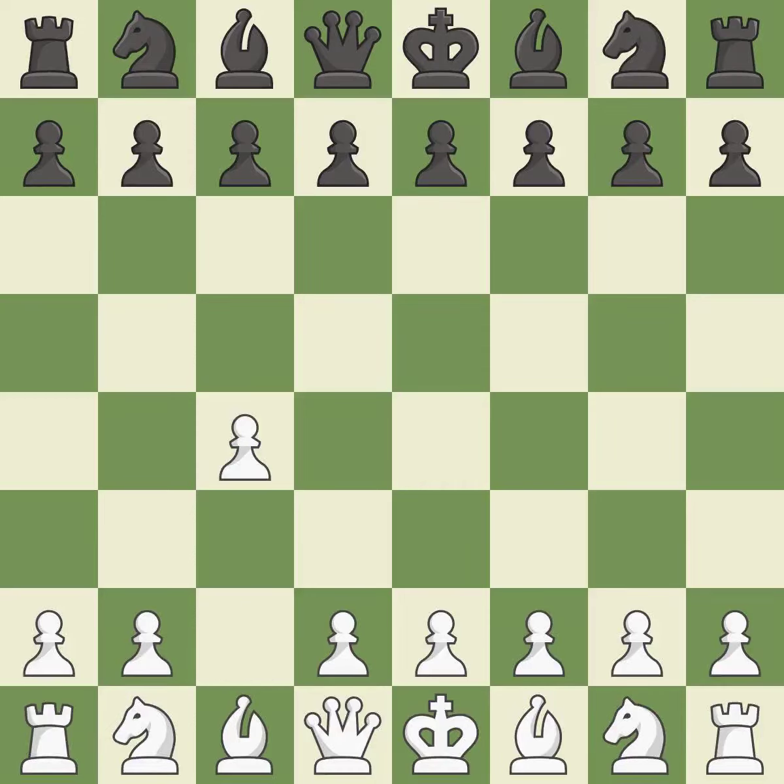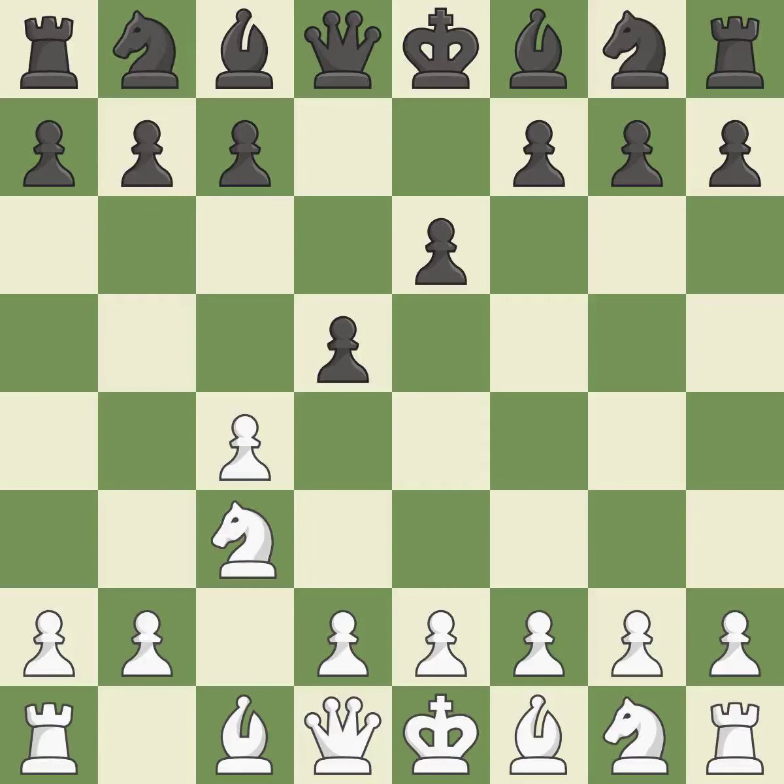In the English opening, white plays c4 to take control of the d5 square without sacrificing a central piece. This is a more patient opening. The pawn push on d5 is ready with e6, and the bishop on the dark squares can advance. By doing this, a knight moves out of its beginning square and into the action. This poses a risk of winning a pawn.